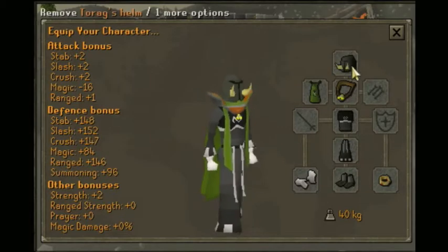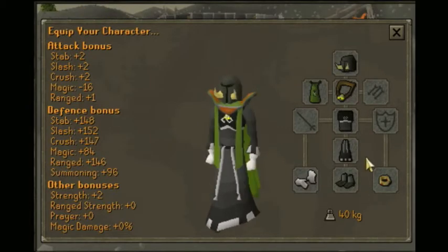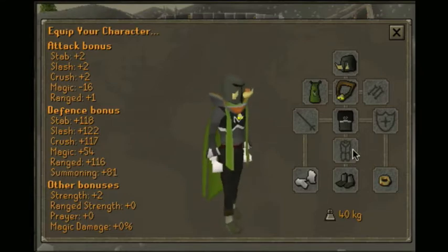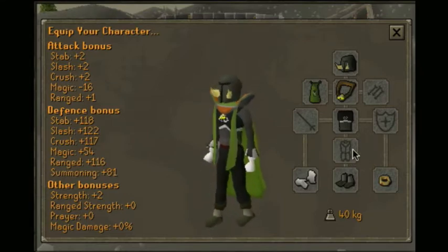You can have Torax helm, Varex helm, or any other helm, and then you're going to have Varex skirt if you can. If you can't, dragon skirt or dragon plate legs — doesn't matter.